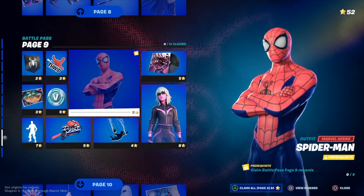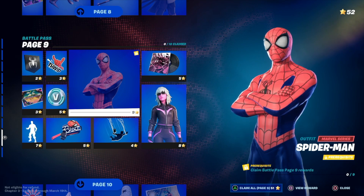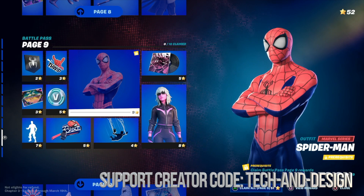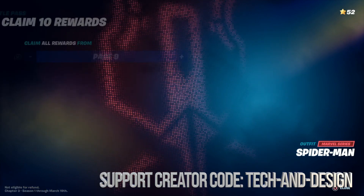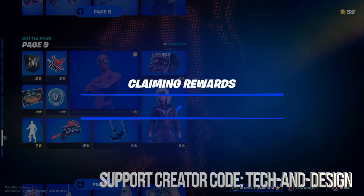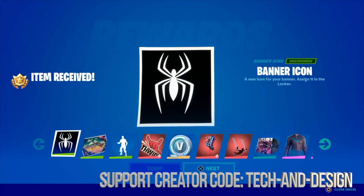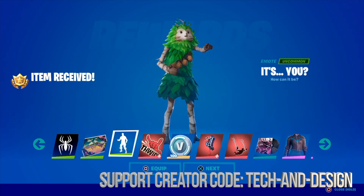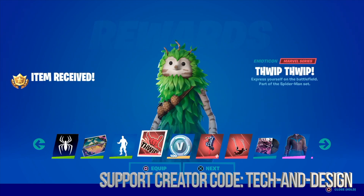Also, once you get to bonus rewards you will be able to claim them — you won't have a problem where it tells you that you need base rewards. Anyways, we're gonna go ahead and claim this whole page. Just press triangle, or in this case hold X, and claim everything within the page, which is the best way to go about this. We're gonna press next.